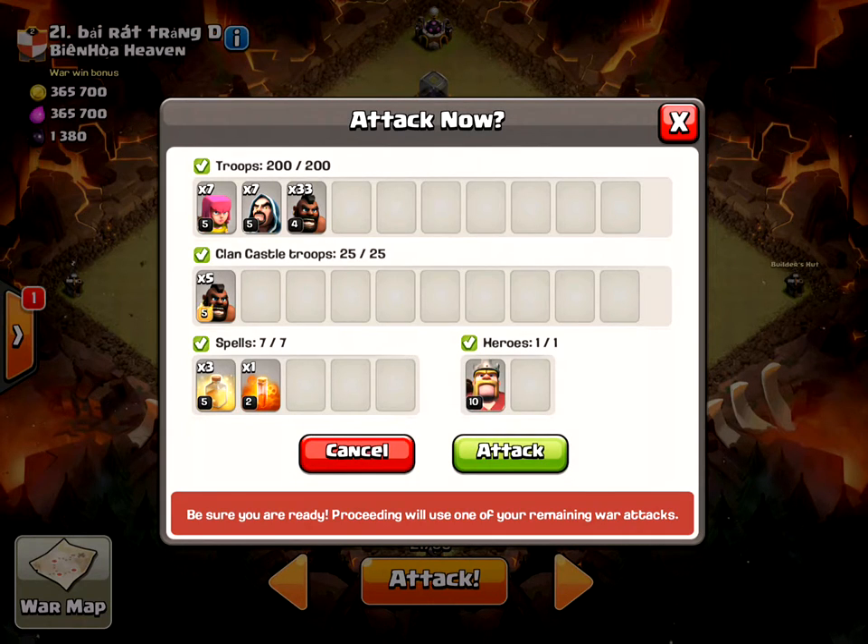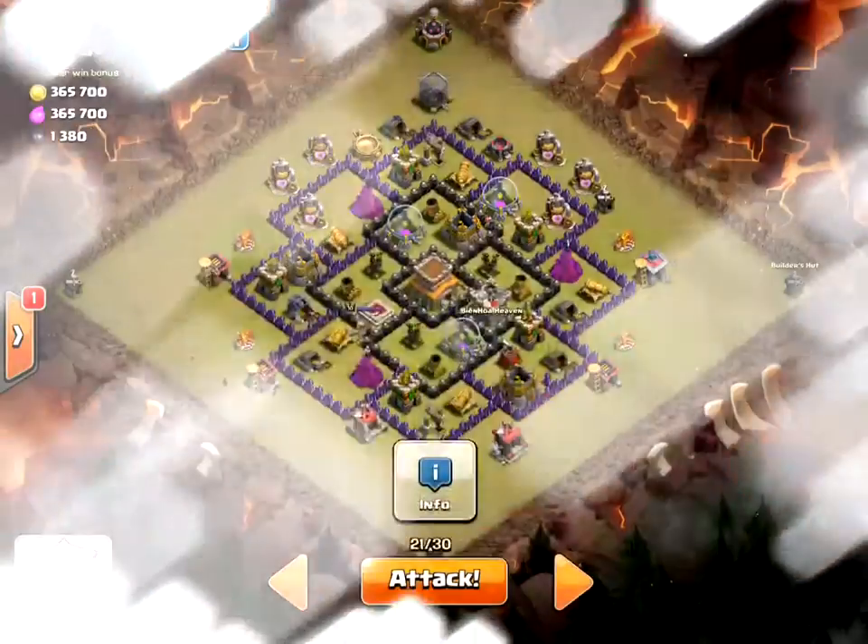I have 7 archers, 7 wizards, 33 Hog Riders, 5 in the Clan Castle, 3 heals, and 1 poison — which I'm going to try to use against any skeletons — and my Barbarian King.